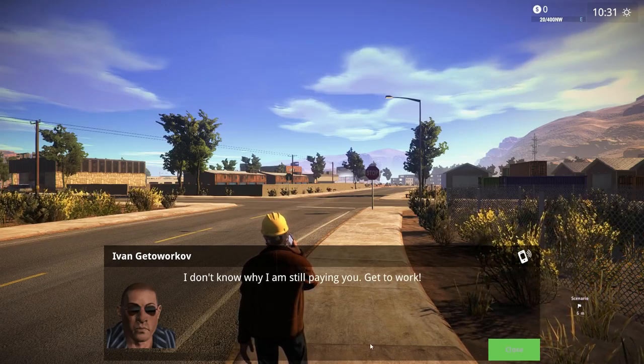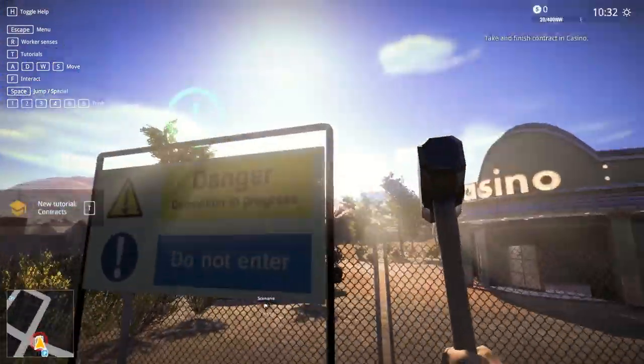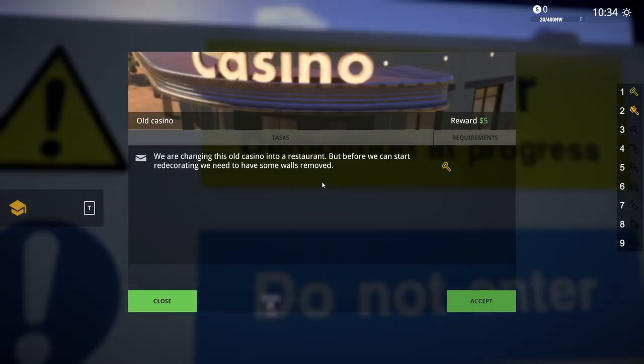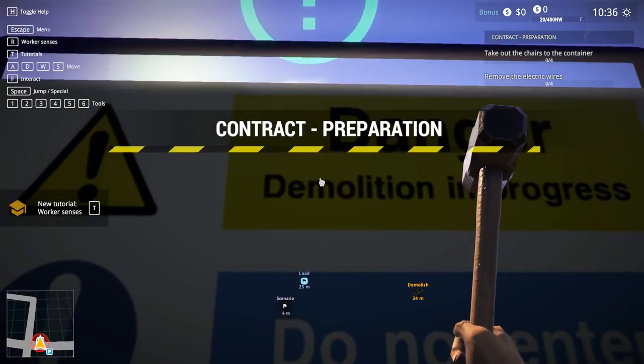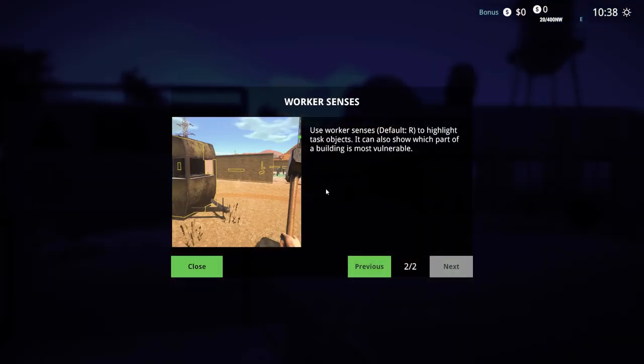Alright, the demolition sign - I got my hammer right here, gonna knock down some walls. How do I do it - probably F. 'We are changing this old casino into a restaurant, but before we can start redecorating we need to have some walls removed.' Am I getting five bucks for this job? Use worker senses - default R - to highlight task objectives and show which part of a building is most vulnerable.